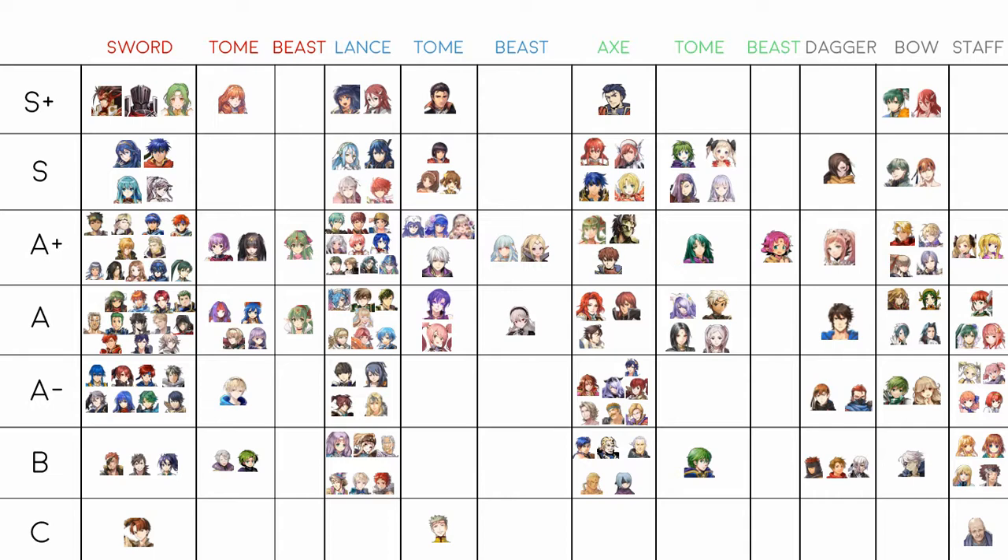Erica would not be in S tier without Sieglinde — Sieglinde plus hones and rallies make her an absolute support monster. Combined with Triangle Adept she becomes a solid Hector counter who's bulky and very fast. Her low attack gets mitigated by all these factors. I think she's S but not S+; she's definitely borderline S/A+.